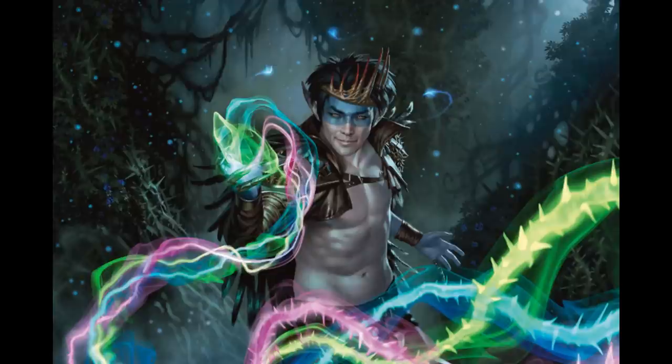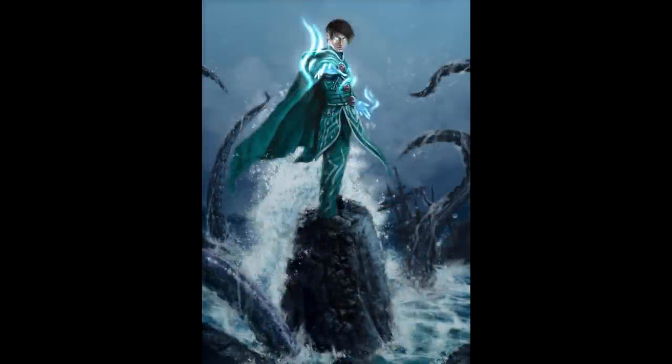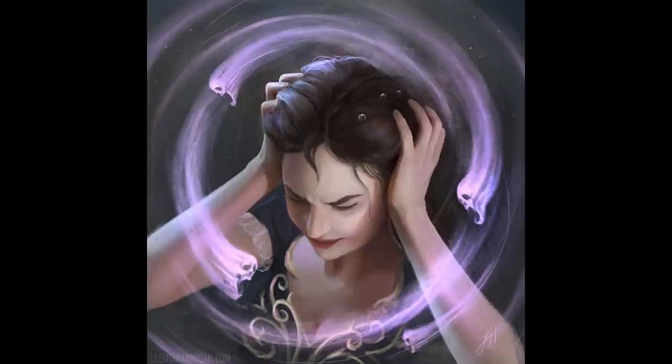That brings us to second-level spells. We'll begin with Tasha's Mind Whip, available just to sorcerers and wizards. As far as second-level spells go, if you're looking for an offensive option that can also disable an enemy, I think Tasha's Mind Whip is a strong option. First off, Intelligence saving throw — again this is the saving throw we want to hit. 90-foot range is pretty good, and a creature that fails takes 3d6 psychic damage. Psychic damage is reliable, 3d6 is low damage for a second-level spell against a single creature, but it's not irrelevant. If we were just looking for a damage spell at second level, Tasha's Mind Whip isn't our choice.